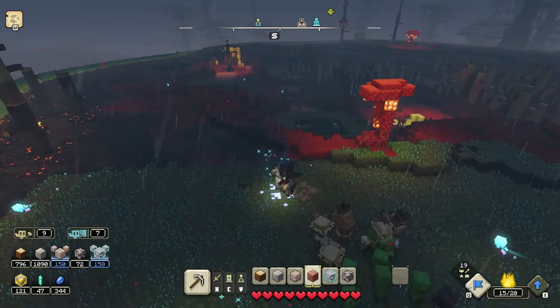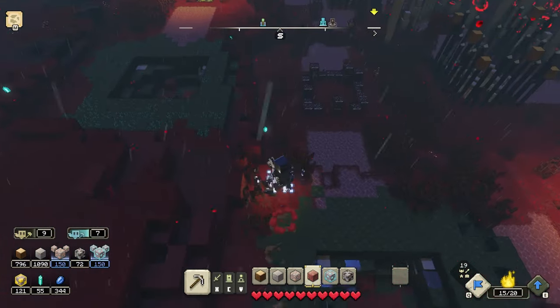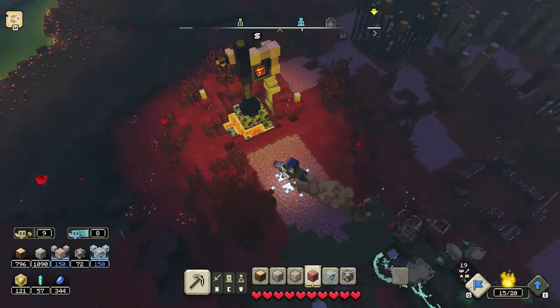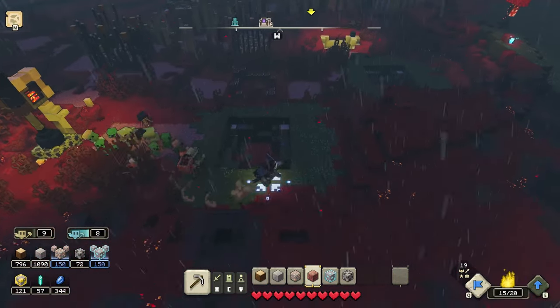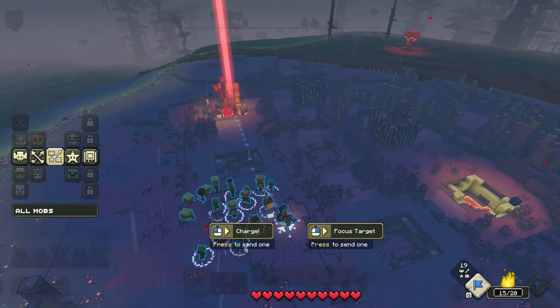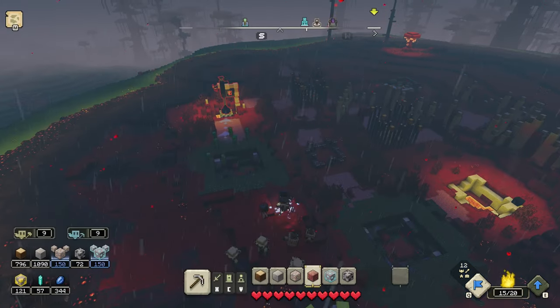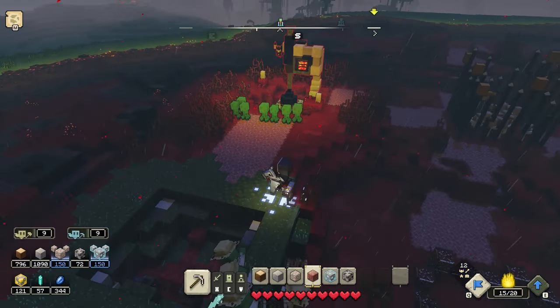Whatever that building was, I guess we took it down, so that's great. There's prismarine right there - let me go grab it now. Like I said a minute ago, I don't want it to fall into lava. So I grabbed like ten right there, which is good but not enough. That building is still standing - hold on till the creepers go there. Take down that building and then I'll make sure I grab the prismarine before it falls into lava.